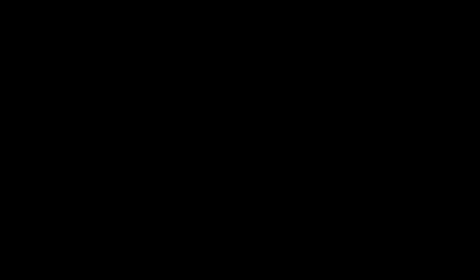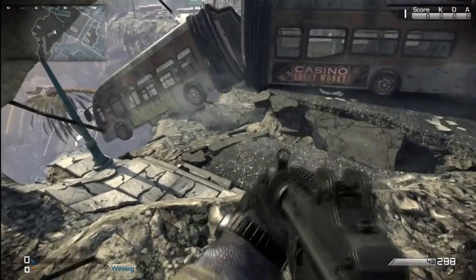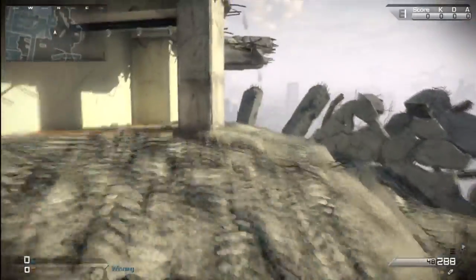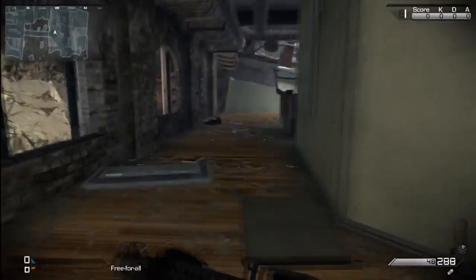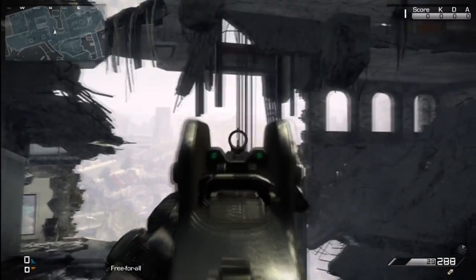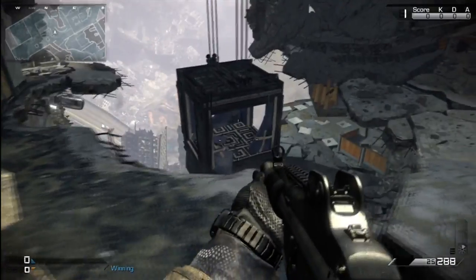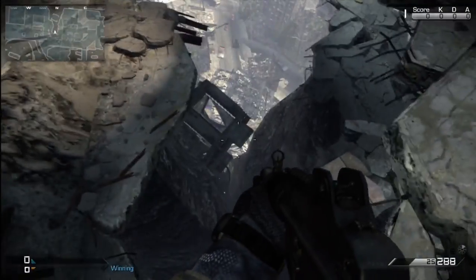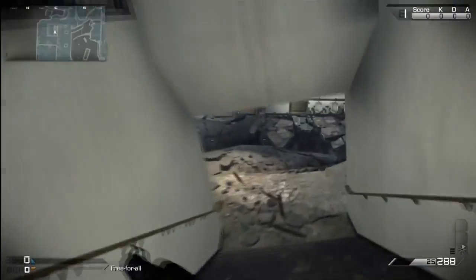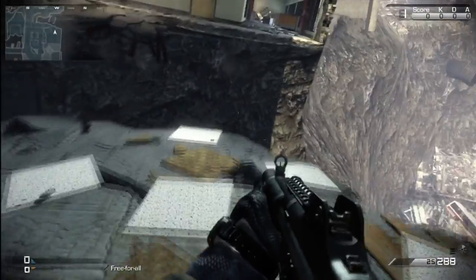The first map we have is Chasm. We have this bus hanging off the edge of the cliff — chuck an explosive at one of the carriages and it will fall off. Enemies can be in there and they'll fall to their death. The next spot is an elevator which lets you get from one side to the other. Shoot the wires and it'll drop down the floor, then chuck an explosive and it'll get rid of the elevator completely. Enemies will fall to their death if they're inside. You can still make the jump coming from this side, but if you try it the other way you can't get over.